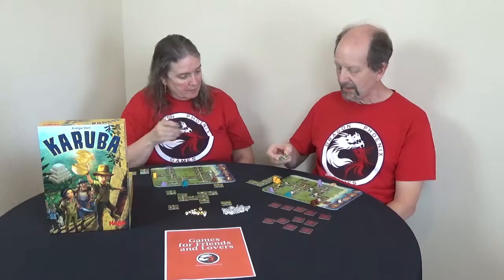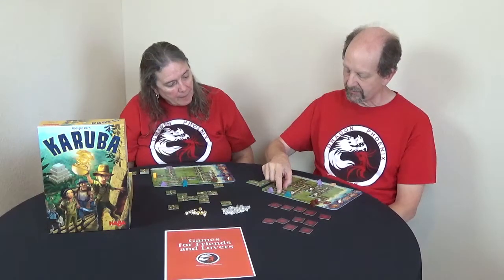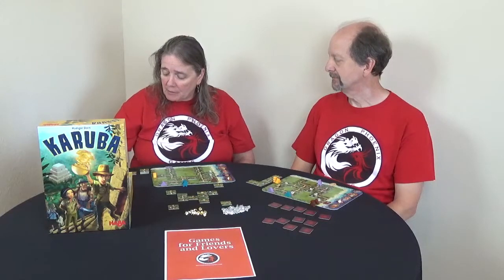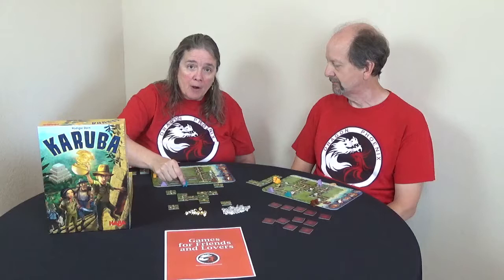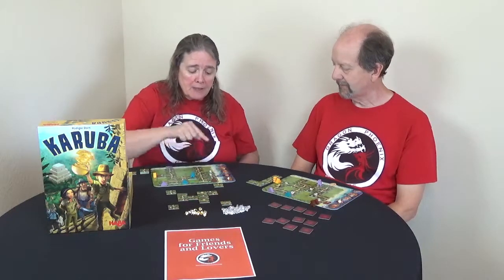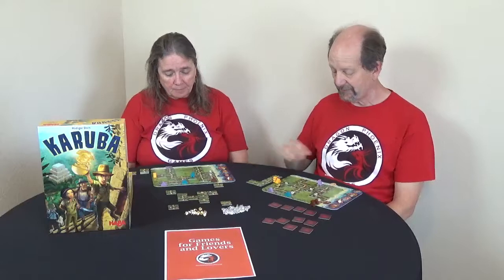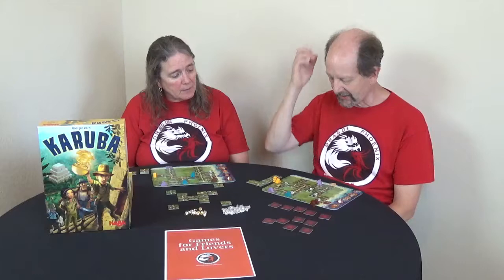The next tile is number five. Carly still has some path gaps, so she'll go ahead and place it on her path. I have my paths built so I'll use that for movement — that's three points of movement. I'm going to pick up Harvey's blue guy and move one, two, three towards my blue beach spot, which is what I'm aiming for. Harvey had finished the blue path earlier before we started the video, so she already had that waiting.